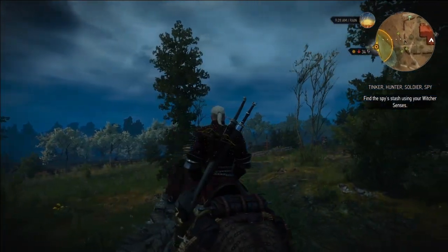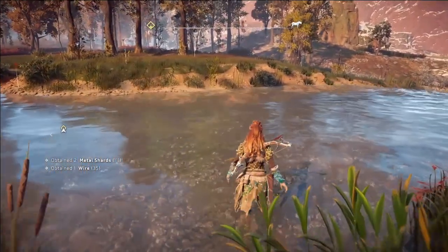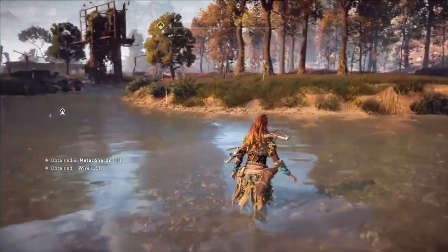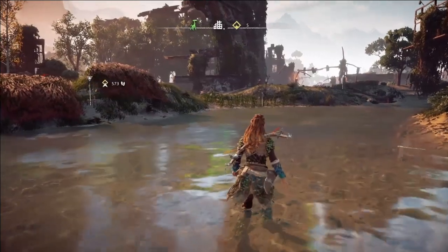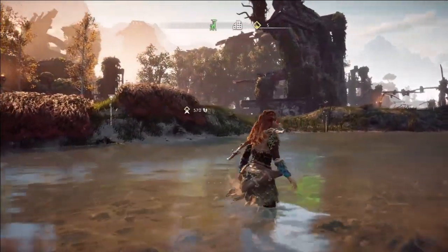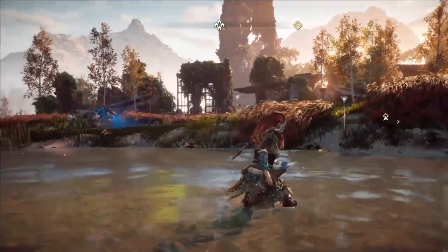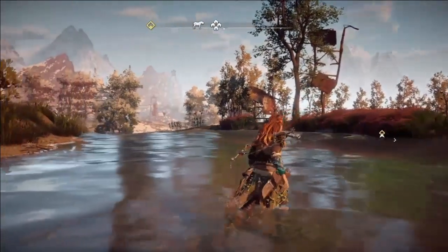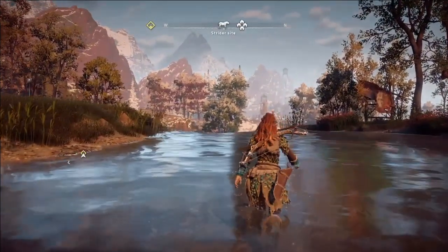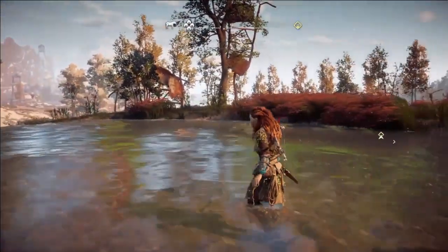Extra kudos for the classic lightning. Moving on to some slightly more granular stuff — I'm a bit obsessed with in-game water. I am slightly disappointed with Horizon's water physics and splash mechanics. There's not really too much going on, though there are some great reflections here. The game doesn't claim to have great water, but it's nice to have some trails or ripples. It's workable.